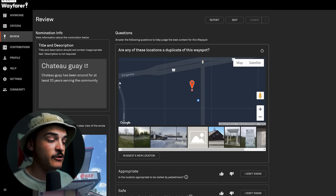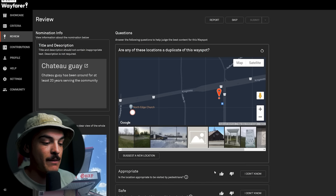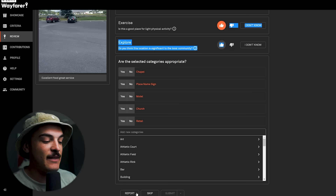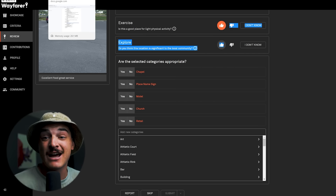That's the process of reviewing. You go through them one at a time and over time you'll get really quick at understanding what makes a good nomination. One important note: there's a 20-second cool down timer if you go too fast. If you rush through submissions, you'll get timed out. So take your time, especially when you're new. It's better to be thorough than quick, and as with anything, you'll get faster with practice.